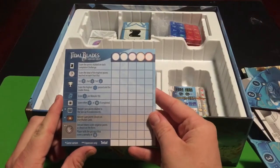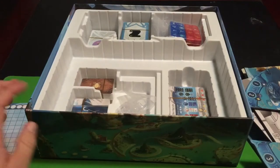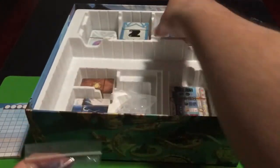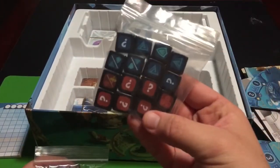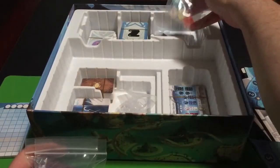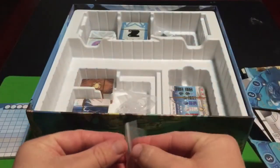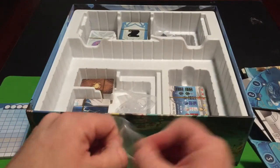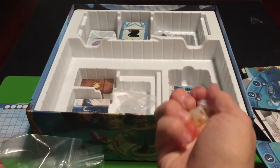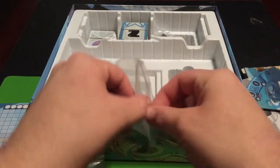We've got a nice, thick score pad. Then we have some dice — and more dice, and these are really nice eight-sided dice. Take a look at these — I love these dice, very cool. Let's put them back in the bag so we don't lose them.